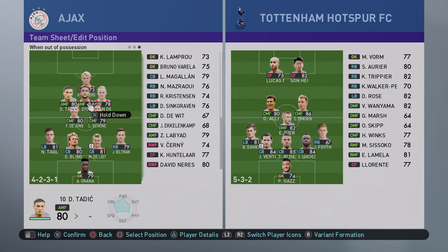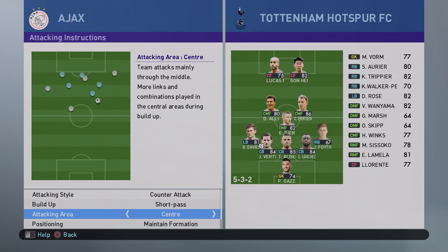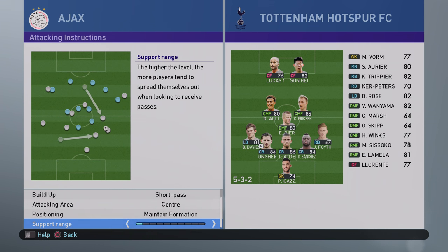So you can see here it's a 4-5-1 with three attacking midfielders across here with Dolberg as a second striker. Attacking instructions: counter attack, short pass, central attacking area, maintain formation, one for support range.